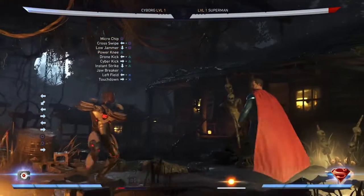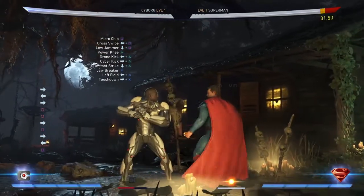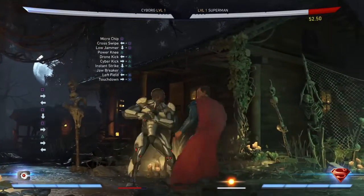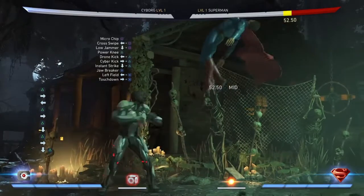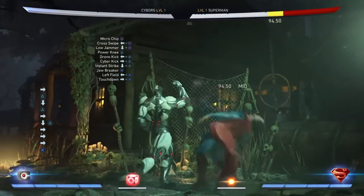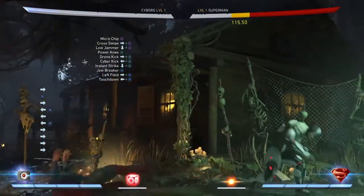First thing we do is take a look at Microchip, which is a standard punch, back punch, down punch, power knee, drone kick, cyber kick, instant strike, instant strike - there it is - Jawbreaker, Left Field, and Touchdown.